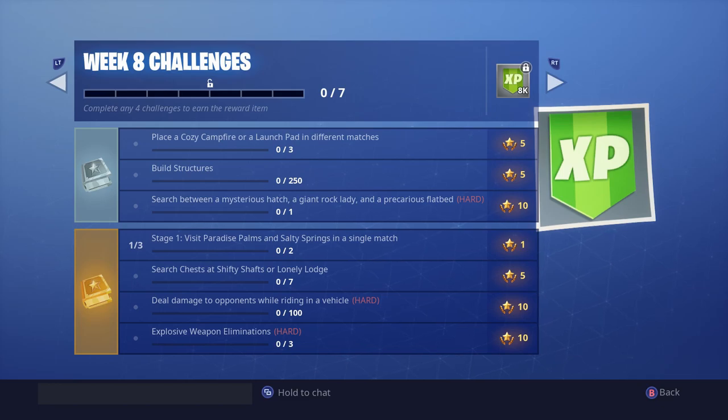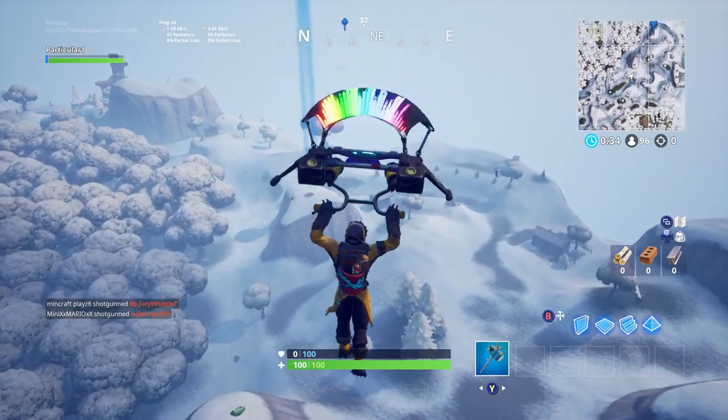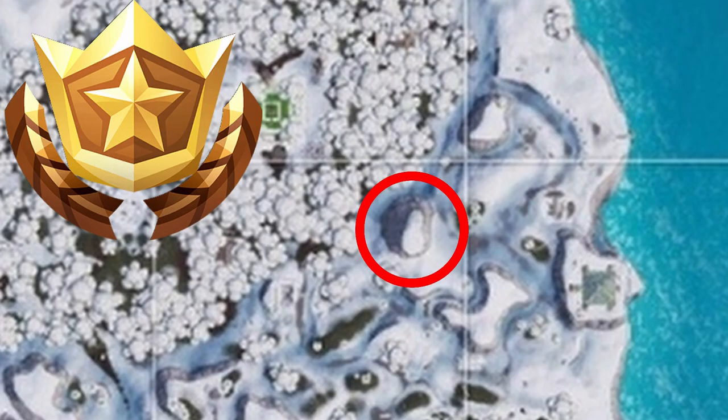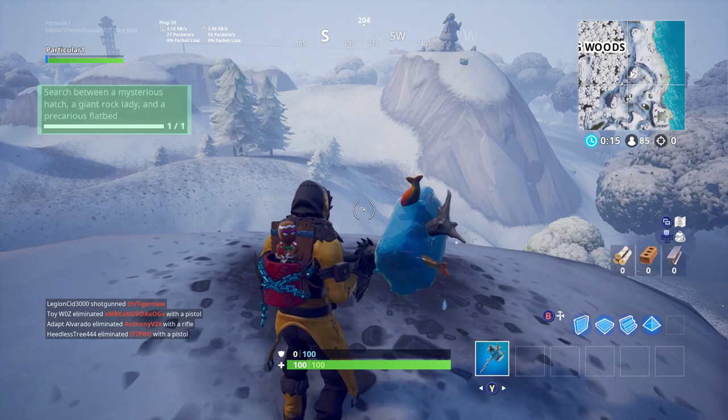The last challenge is explosive weapon eliminations — all you got to do is use an RPG or a grenade launcher and just kill people with them. And the search between a mysterious hatch, a giant rock lady, and a precarious flatbread is going to be right here where this guy is landing — we're going to be best friends. All right, there it is — that's all you got to do.